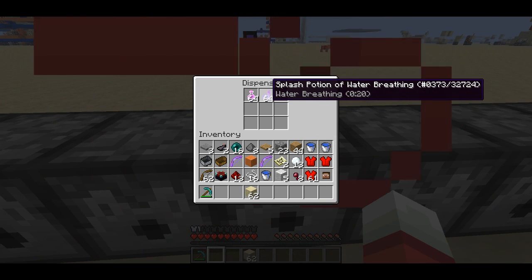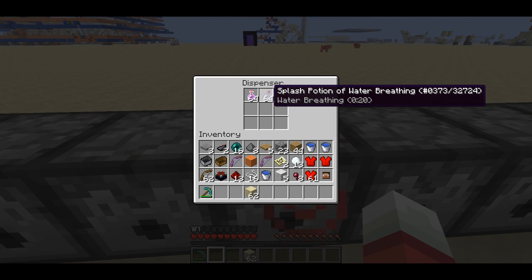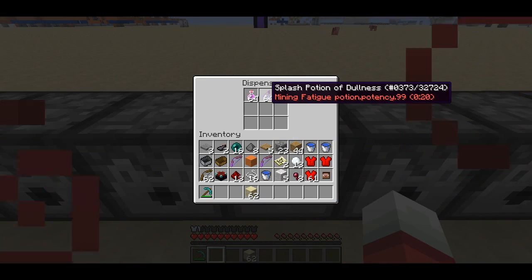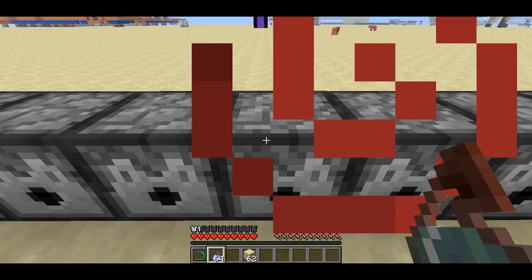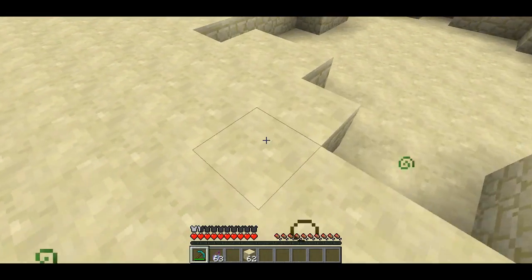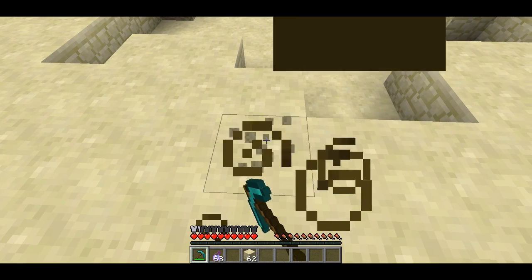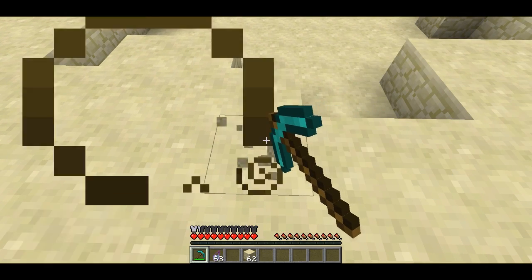Next is Water Breathing — I'm not actually going to drink this, but this is an effect you couldn't get on a potion before, I believe. Mining fatigue. I'll splash this on myself and try to mine. Oh yeah, look at that slow pickaxe animation. That is awesome.